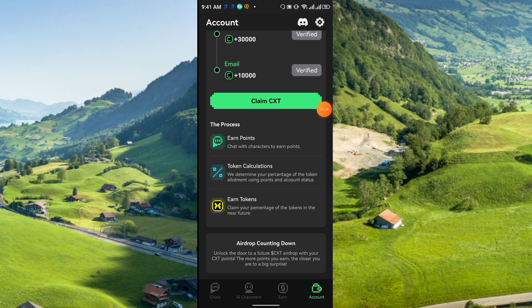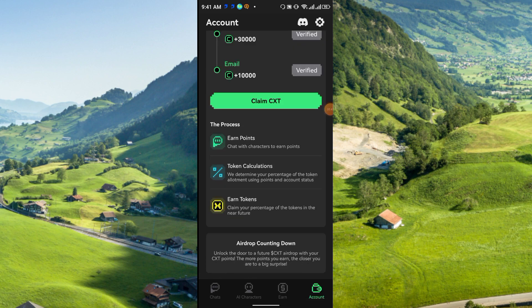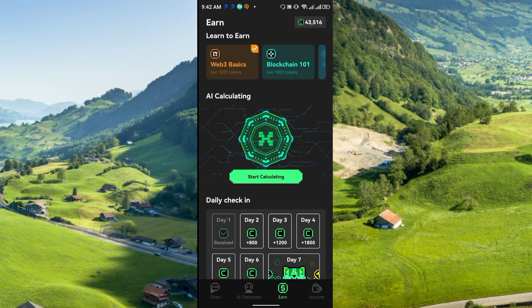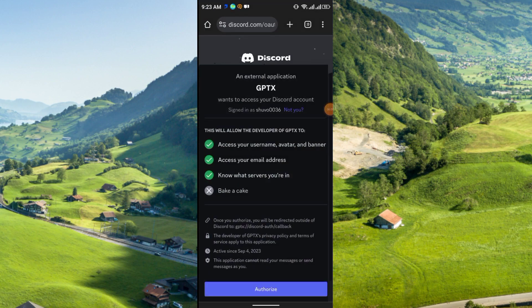As mentioned, CXC will be converted to CXT points. Now, to start mining, go to the Earn option again, click the mining button, then click 'Tap to Start'. Mining will begin and run for maybe six hours.